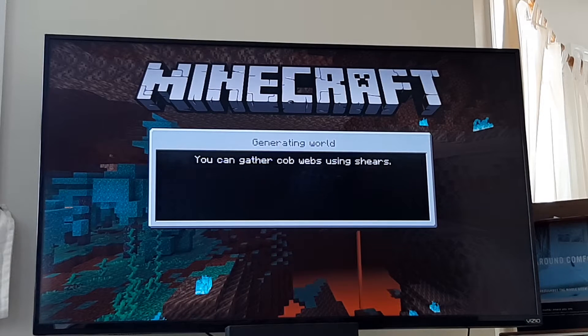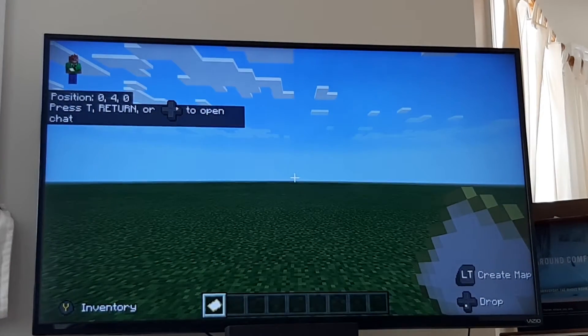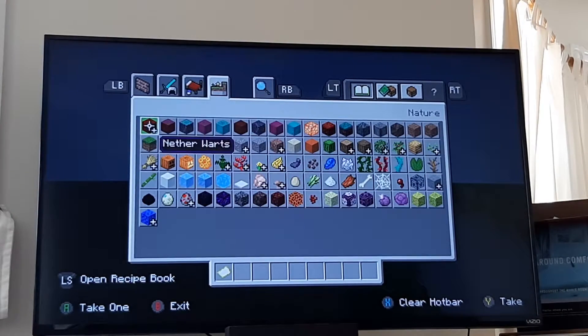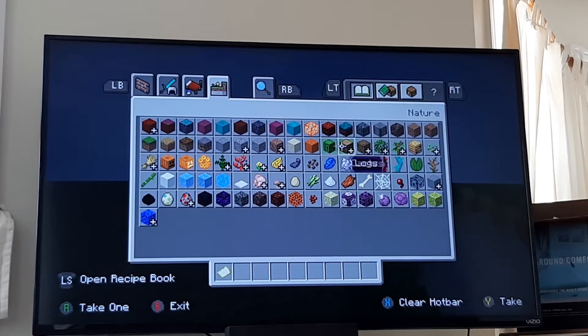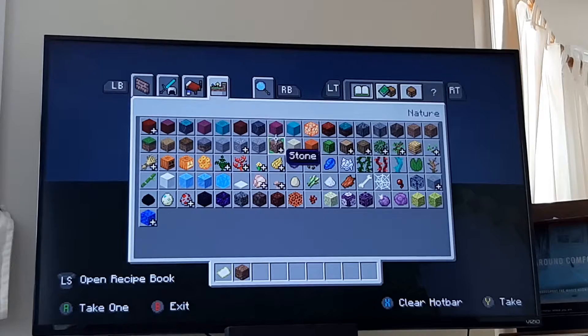I'm going to skip the first part of the video because it's going to be building something. This is a hillside house so I'm going to be needing to build a hill. What you're going to need is coarse dirt and some stone.